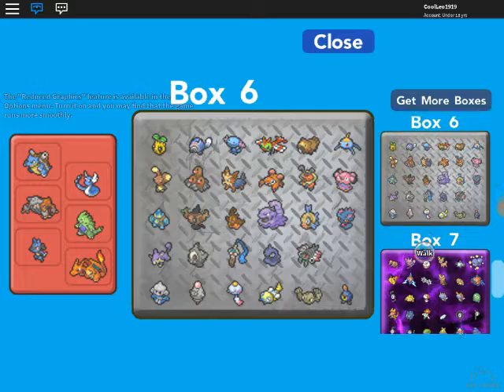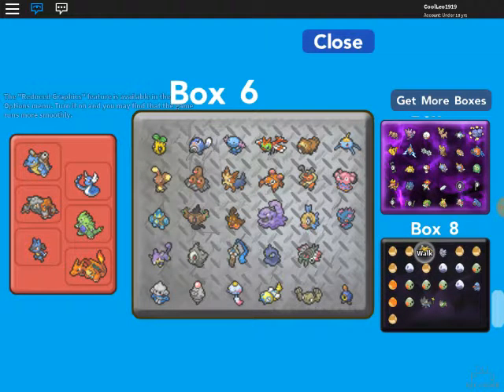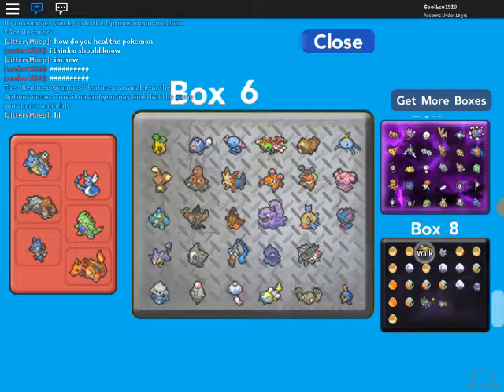I evolved a Muk. I also had a shiny Phantump but I traded it for Dragonair. I also have Tyranitar and something else — I forgot what.